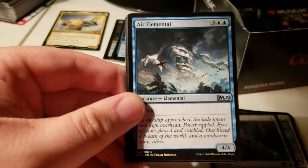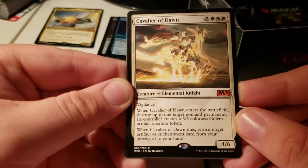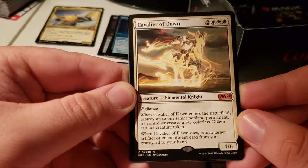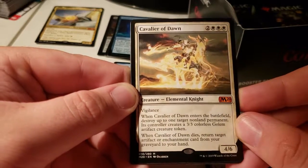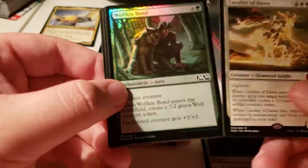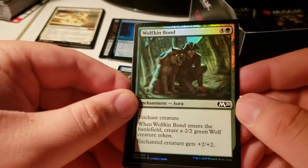Doodoo land, doodoo land, and a Holy Foil. The card stock is way different the last couple sets — it seems like it's definitely been a little bit better here. Angel of Vitality, Air Elemental, Sky Knight Vanguard, Cavalier of Dawn: destroy a non-land permanent when it enters the battlefield — its controller creates a 3/3 colorless golem. When it dies, return target artifact or enchantment from your graveyard to your hand. That's a sweet foil, but it's a really mana-heavy card.